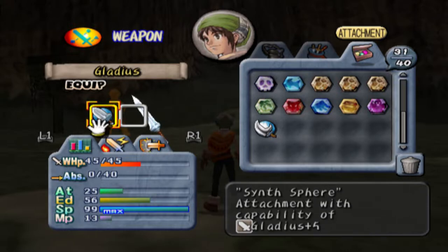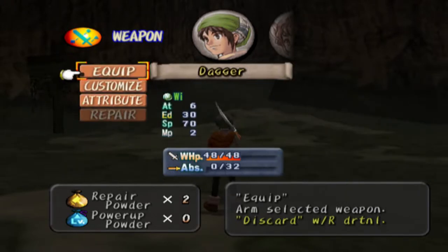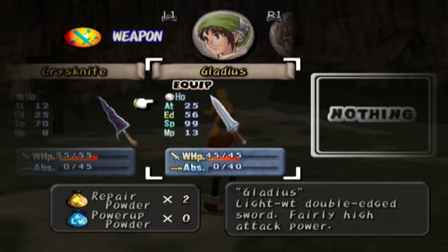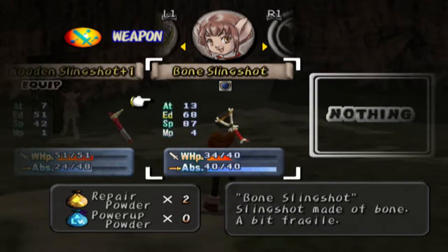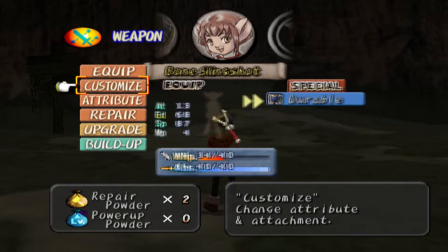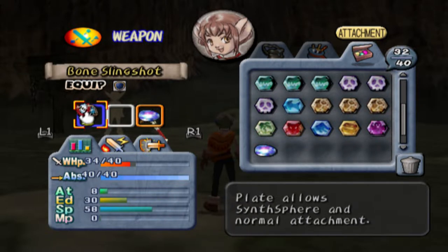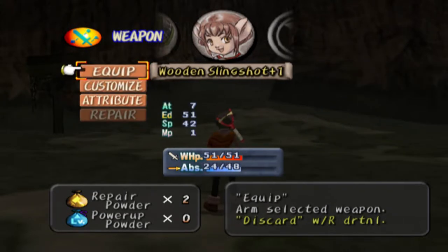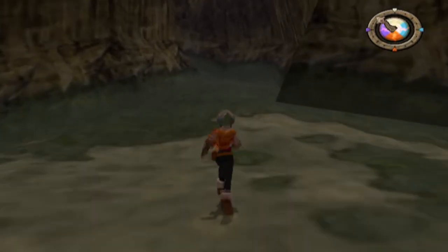I still wanted to break down the gladius anyway since it's already at plus five. I'll put the dagger back on this one so we have something to work on off-screen. For Xiao, I started leveling the wind slingshot again so I could have something for level two. I got beast slingshot at the next level up, but I'm going to keep Xiao on her wood slingshot and just keep beefing that up until I get her more equipment.